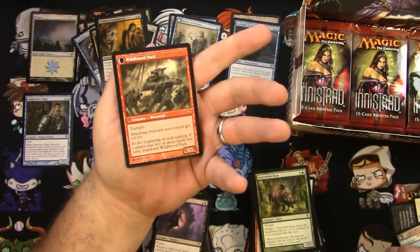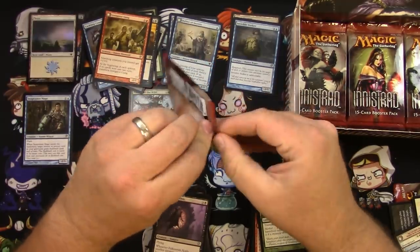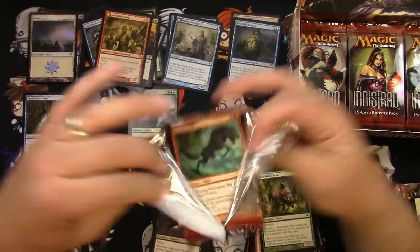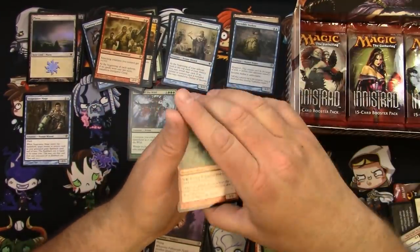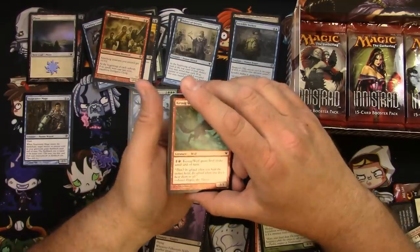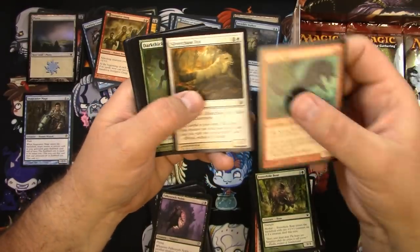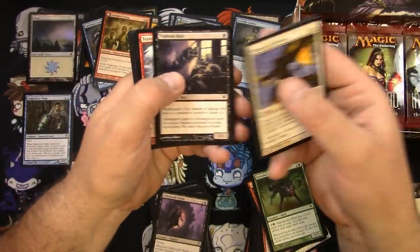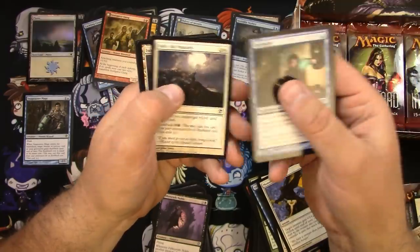Instigator Gang flip werewolf — pretty common honestly since it's in a lot of these packs. Are those cards essentially more common since they're pushed into more packs? It's essentially what's going to happen with War of the Spark with every pack having a Planeswalker in it, so I'm interested in the breakdown on pushing extra cards into packs like that. Curiosity, Spider Spawning, Rally the Peasants, and an Isolated Chapel — love these white-black check lands, perfect.